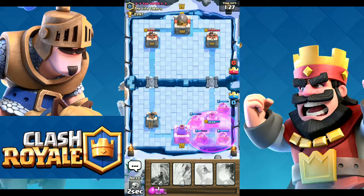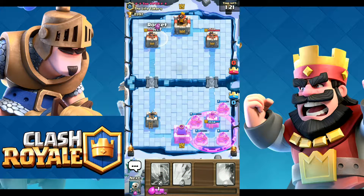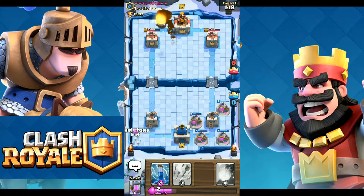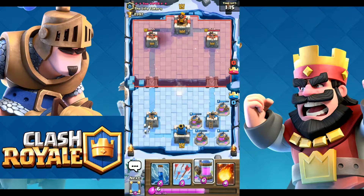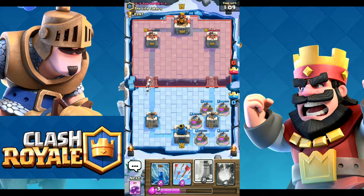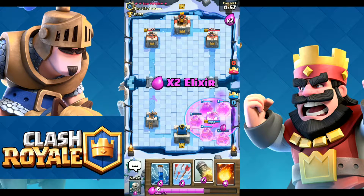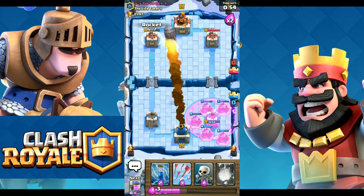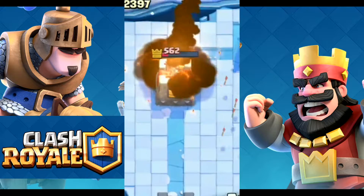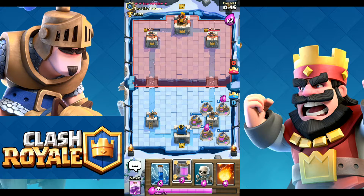It's time for the next rocket right there — this one was placed a bit off but still got to the tower. Just placing the next elixir collector and keeping them going. We're now in double elixir with all the elixir pumps racked up with rage. There goes the fourth rocket, so we're just one rocket behind now.